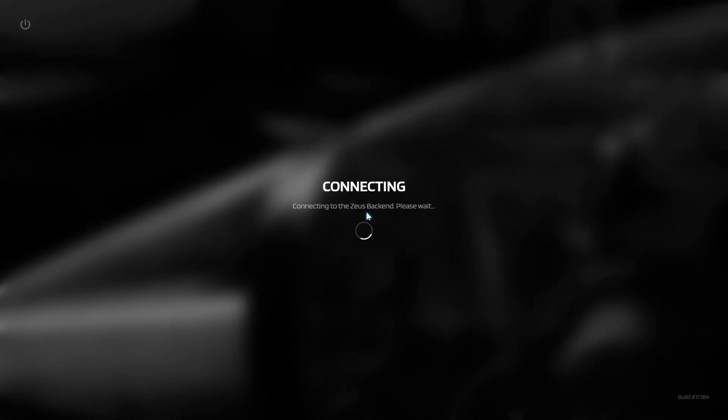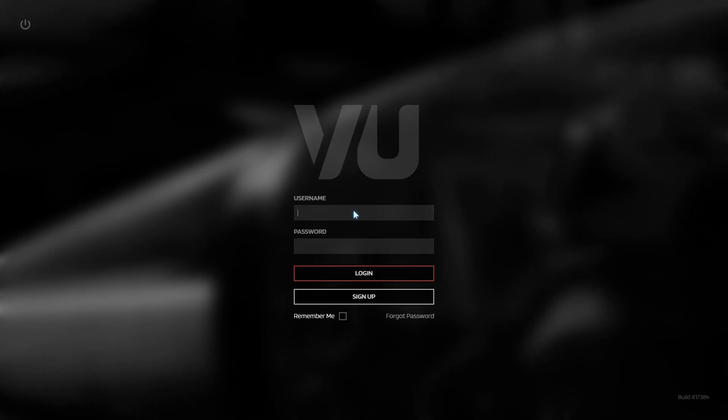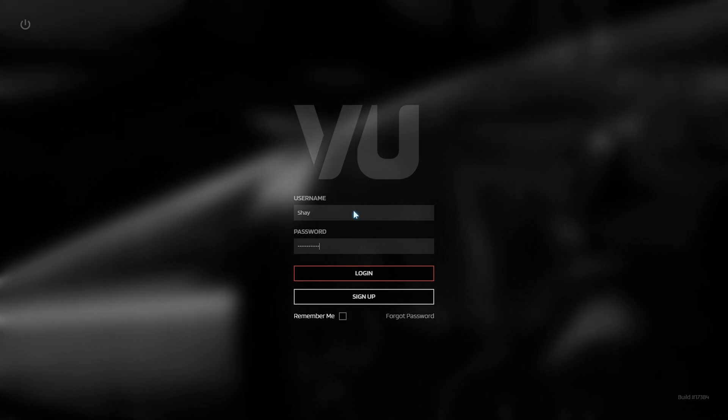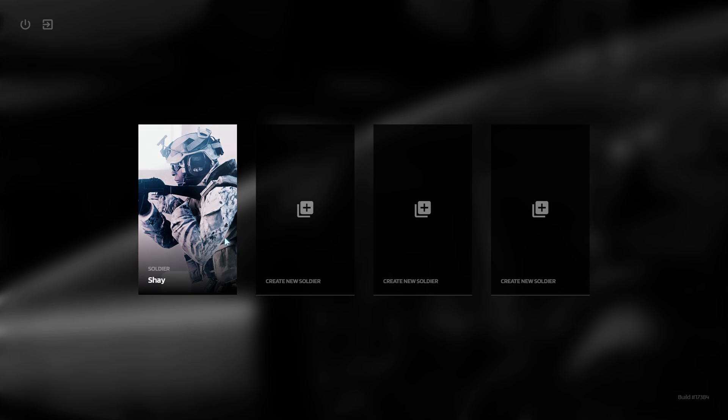Now, if you remember we registered on the website, you need to use that username and password to log in here as well. Let me log in. From here you can choose to create yourself a soldier. I already created one, so I'll just click on that one.